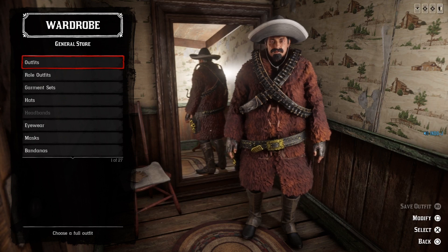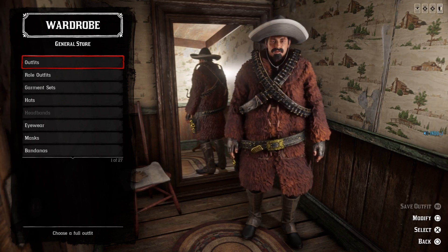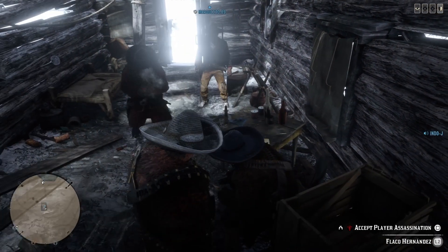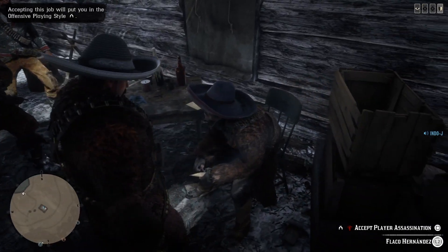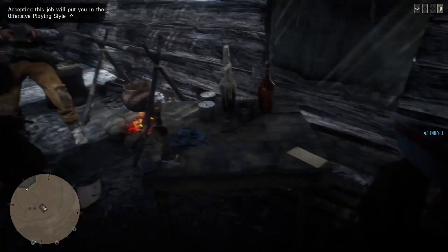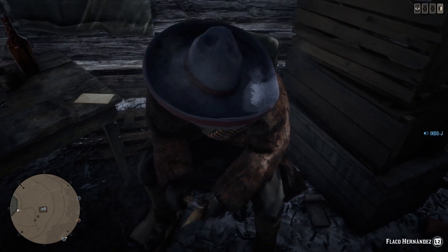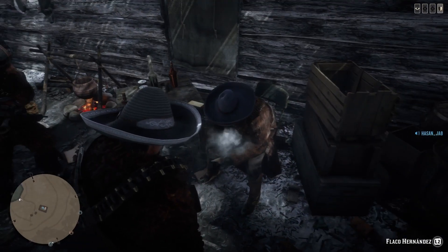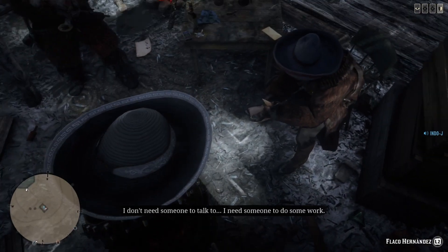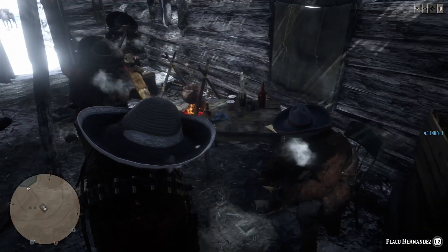This is how the Flaco Hernandez outfit looks. Let's meet the actual Flaco Hernandez in-game to compare. You can see it looks identical — the jacket, the bandoliers, the gloves, the chaps, the shoes. The only difference is the hat is a little bit different because we can't get the exact color as Flaco, but the jacket matches perfectly.